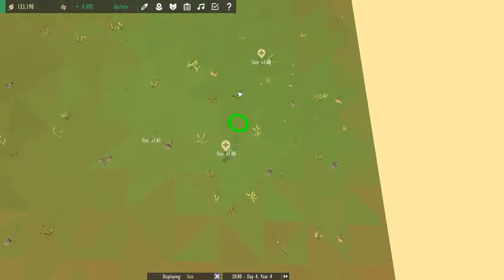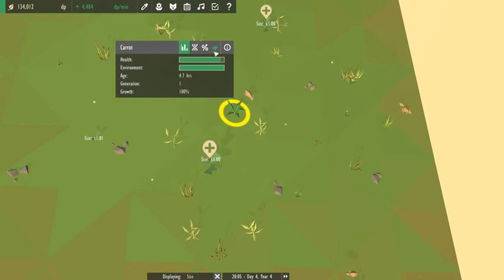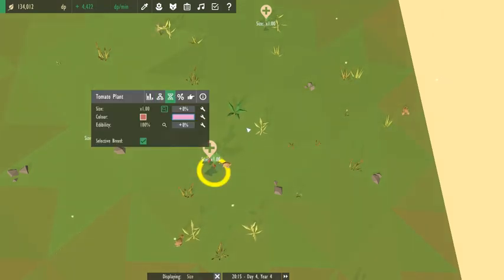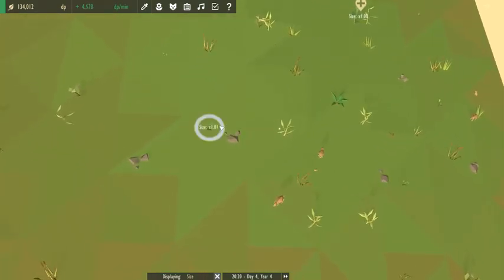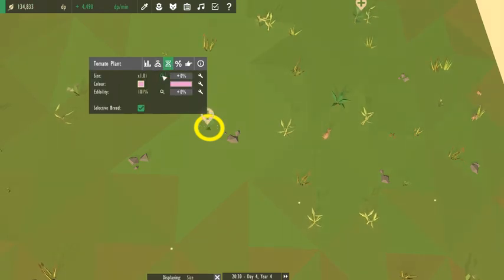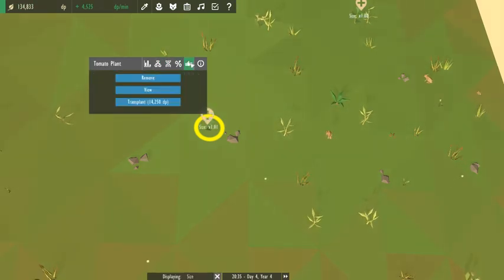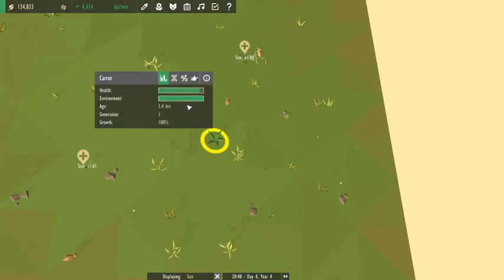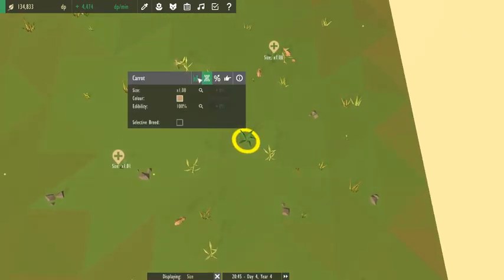There we go! Now we have pink. Cool. And then I can transport — how much are you? 14K. And we have our carrots. Sweet.